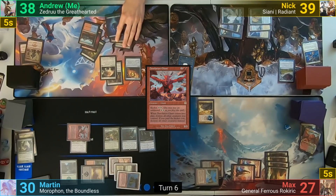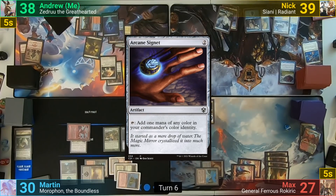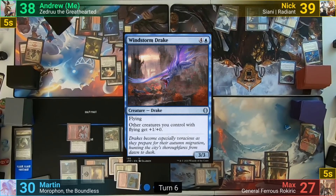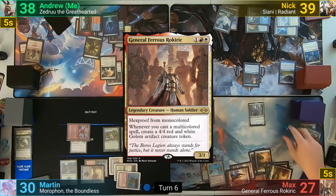I draw, play an Island for turn, and cast Arcane Signet. Nick casts a Windstorm Drake, passing to Max. Max makes 3 Soldier tokens, draws, recasts his commander again, and passes to Martin.